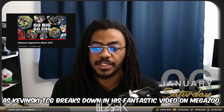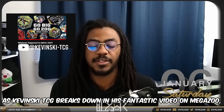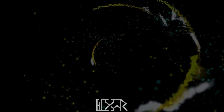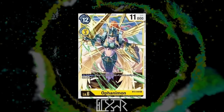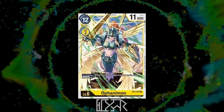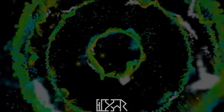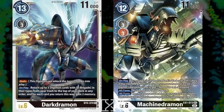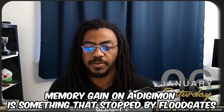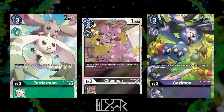As Kavinsky TCG breaks down in his fantastic video on Megazoo, there existed a viable strategy of playing your boss monster for a high play cost, hoping it sticks around and makes it back to you to then bully for the rest of the game. The playstyle was slowly embraced by the development team, with a few notable boss monsters such as Darkdramon and EX1 Machinedramon granting the player back memory to effectively reduce the play cost. Unfortunately, memory gain on a Digimon is something that can be stopped by floodgates the community refers to as memory blockers.